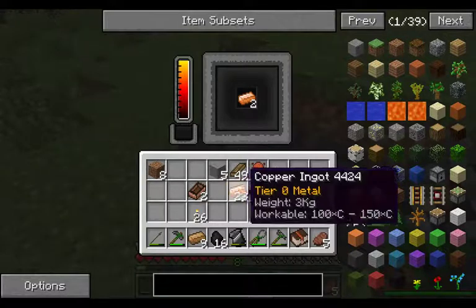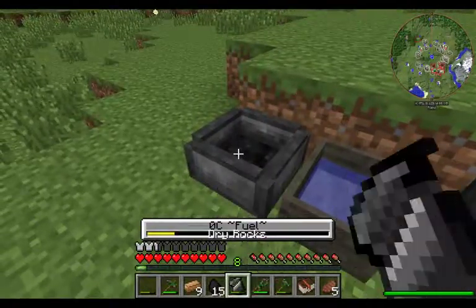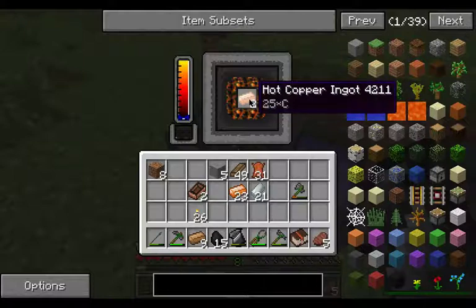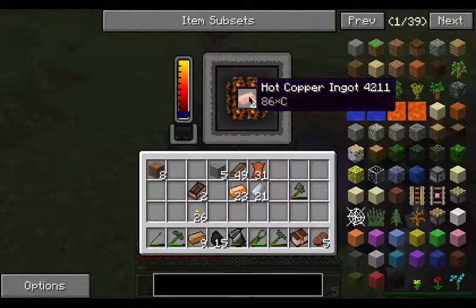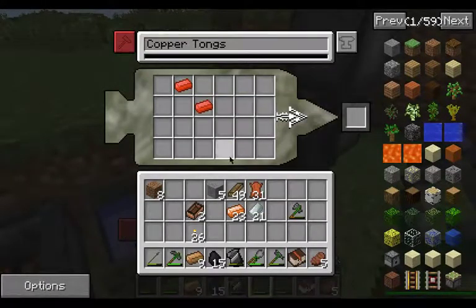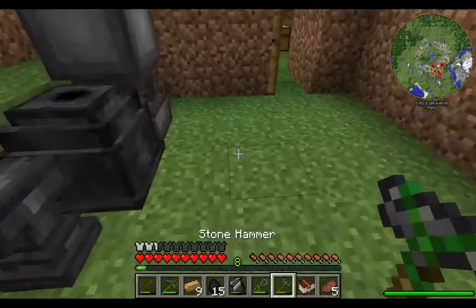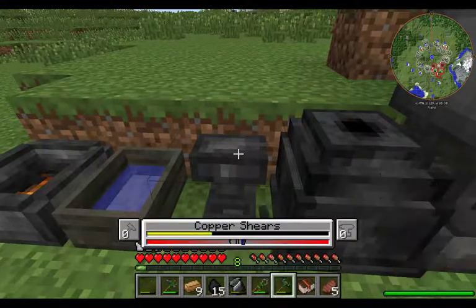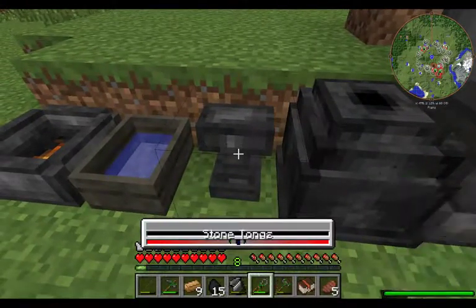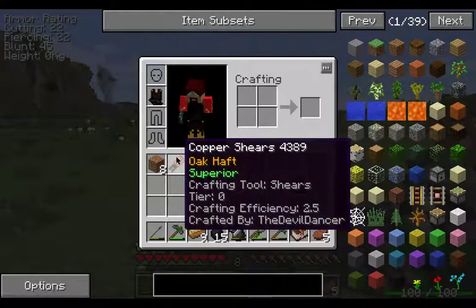No biggie. Let's go ahead and heat this up. We'll make us copper shears. Two there, one there. There we go. See how big that centerpiece is? Got to try to keep it in there as best you can. And there's the shears. That's a tier zero shears.